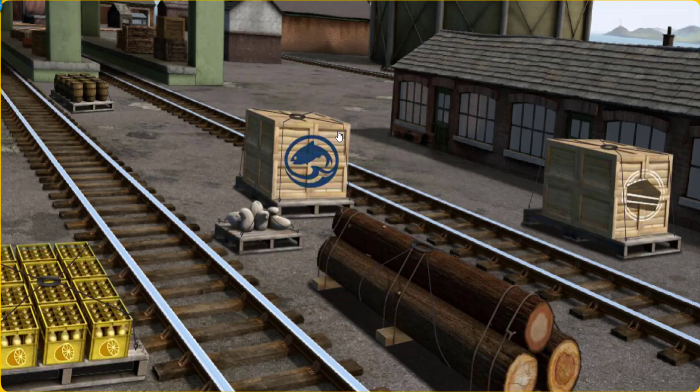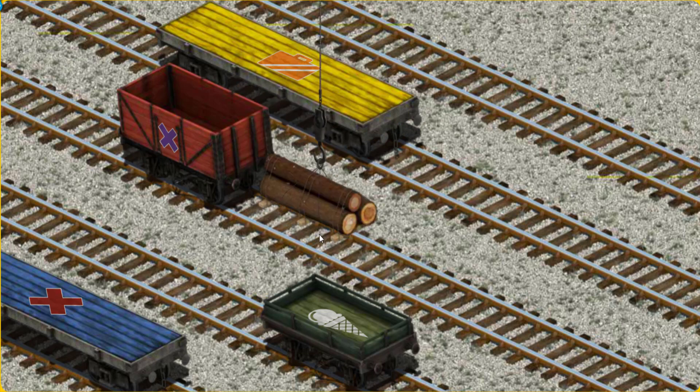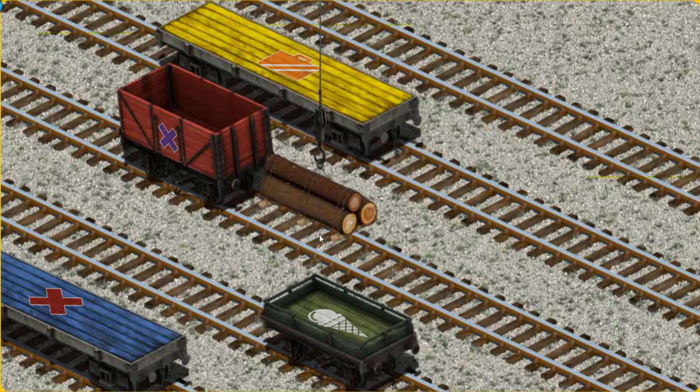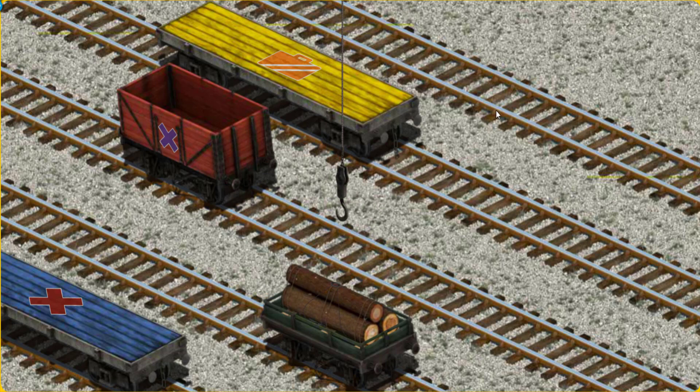Then, Thomas! Thomas must deliver the Joby Wood to Farmer Trotter's farm. Help Cranky find the Joby Wood. You found it! Let's lift and load. Now the cargo must be loaded. Help Cranky find the green flatbed with the picture of a white ice-cream cone. You found it!